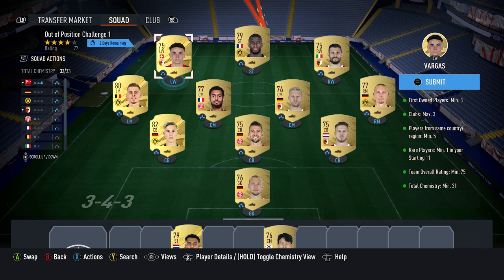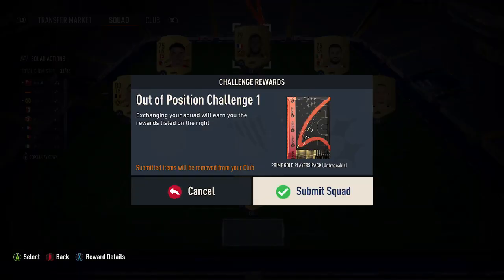This squad is very cheap overall. If you have three players from one of these clubs, it's going to be very helpful. If not, try and find a Bundesliga club that you've got three first owner cards from, put them in, and then build around Dortmund, Mainz, or Augsburg — they're the three clubs I've found very cheap to go with.